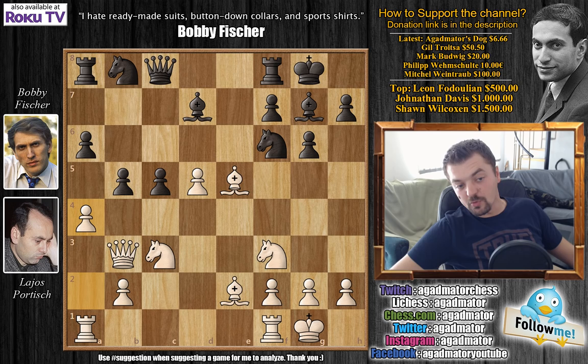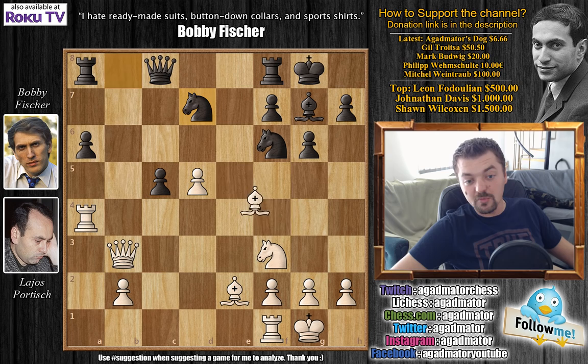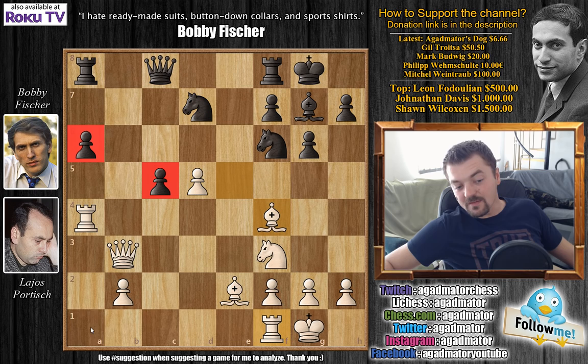For example, after captures, captures, knight to b6 — already a threat. So bishop captures, rook captures, and after something like knight bd7, bishop to f4, Fischer would have two isolated pawns on the queen side. After something like rook f to a1, it would be very hard to defend these pawns.